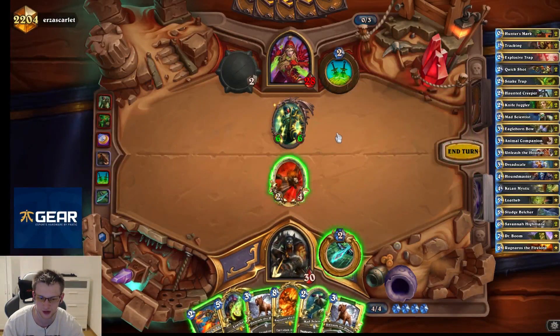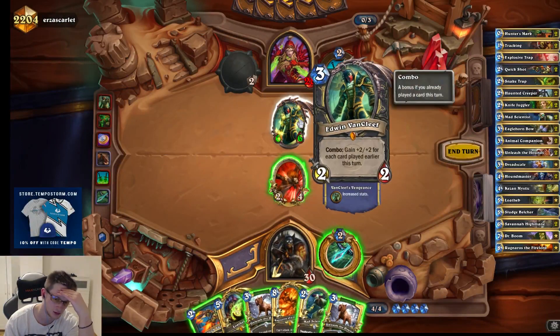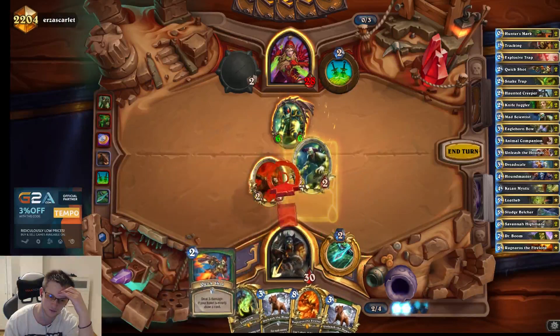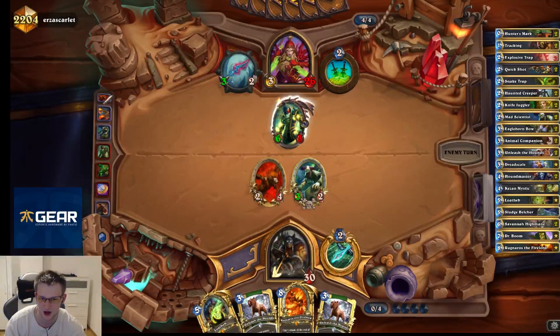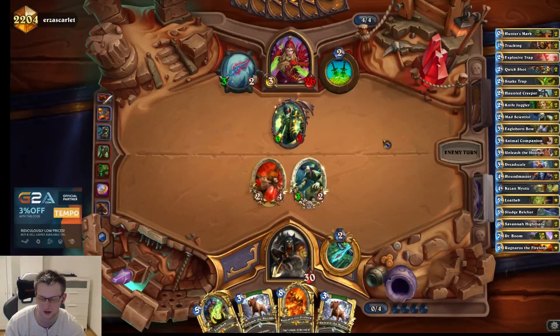If he goes Violet Teacher plus Eviscerate it's gonna be a super hard game. That's already a six-six, and that's why I like Hunter's Mark as well. I'm gonna kill it to be honest. I could Quick Shot it but if I draw a Hunter's Mark and it shows I don't have an answer for it. If he would trade I can Unleash — Unleash plus Mad Scientist also trades, and Explosive Trap would kill it. I'm not going for my lot next turn — even if I draw a Hunter's Mark it's not bad.